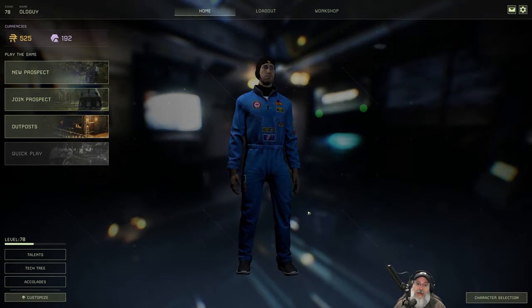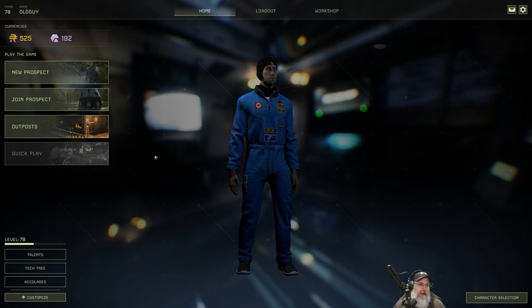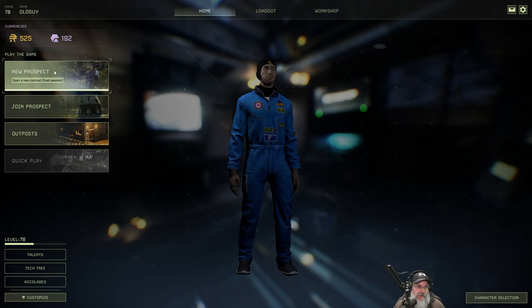Welcome back everybody to Icarus. I am an Old Guy Gaming and we are going to start our next prospect. If you didn't catch the last two episodes, we did a payday extraction which netted us 192 exotics at the very end of it and 525 coin. We got 400 coin for the mission itself, so we've got a little bit of money and a little bit of exotics.